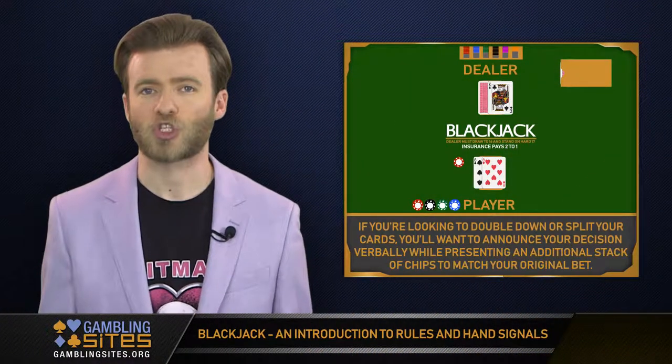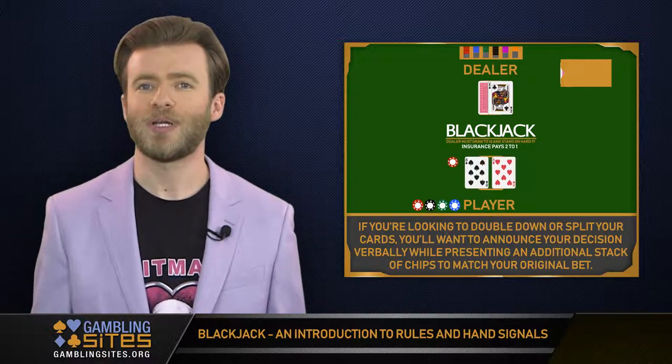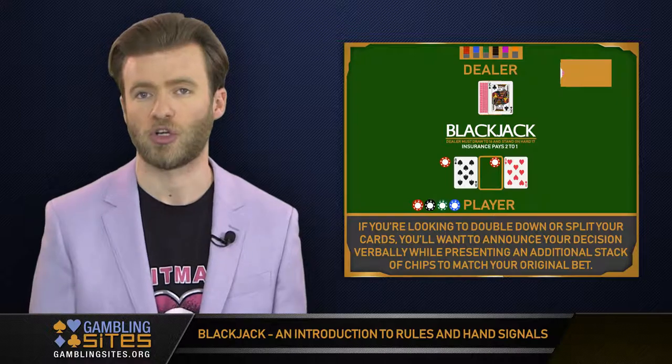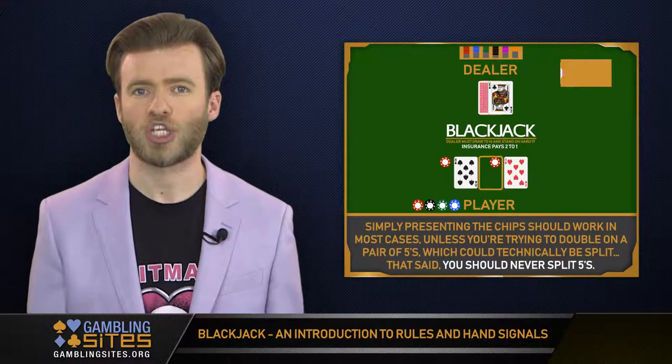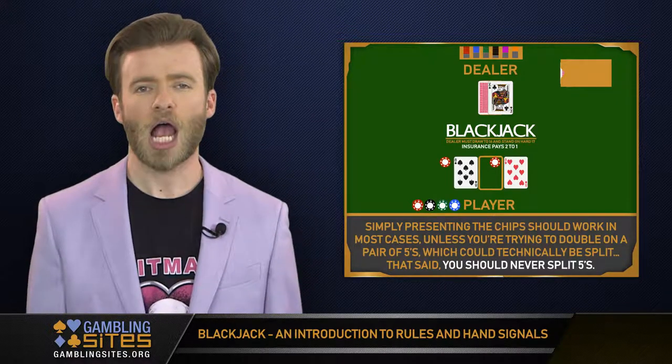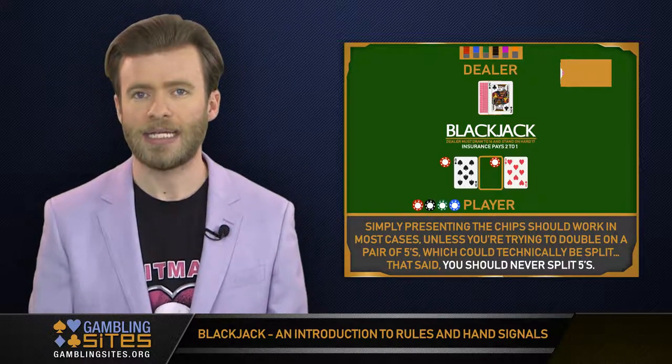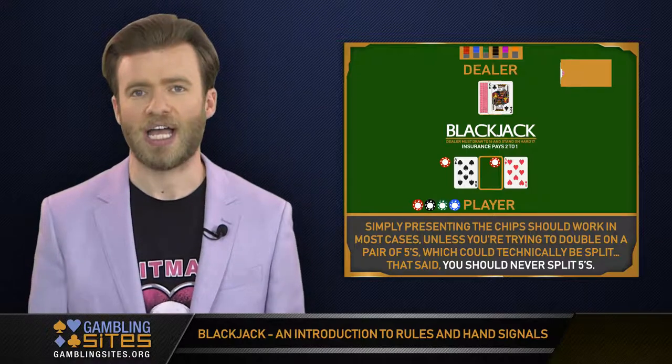If you're looking to double down or split your cards, you'll want to announce your decision verbally while presenting an additional stack of chips to match your original bet. Simply presenting the chips should work in most cases, unless you're trying to double on a pair of fives, which could technically be split. That said, you should never split fives.